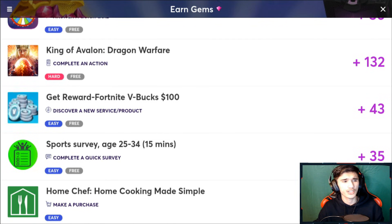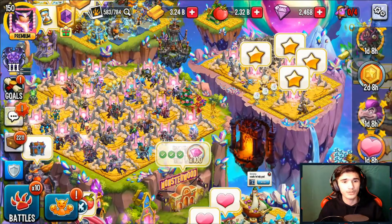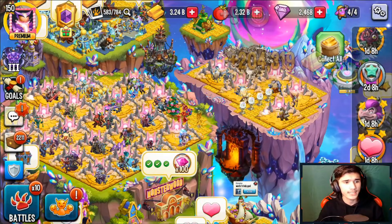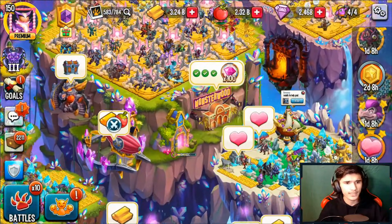Some of the other tasks are super easy — they give you 90 to 100 gems by simply downloading their app and launching it. Some tell you to download their game, launch the app, and maybe complete the tutorial, and that's it — literally less than five minutes and you get up to 50 to 100 gems, which is quite a lot if you think about it. MonsterWood does give you a lot overall.